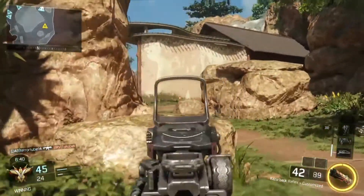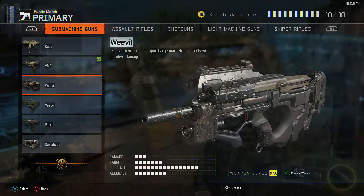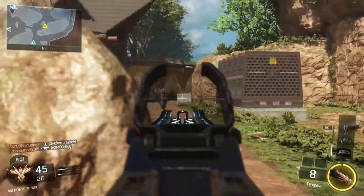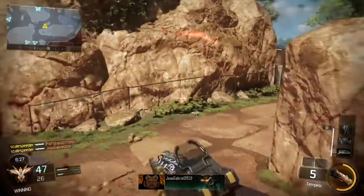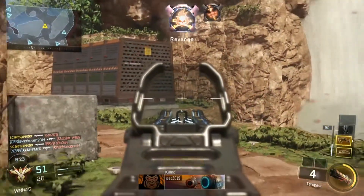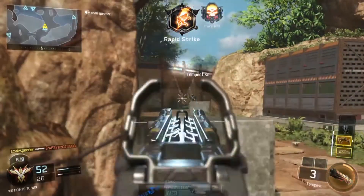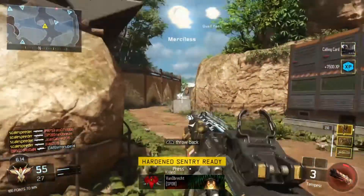An underrated SMG, the Weevil deserves at least some of your attention. After 178 kills and a KD ratio of 1.05 with 18% accuracy, I love playing with the Weevil. It doesn't do that much damage, but combine that rate of fire with a standard magazine that seems to go on forever, and you've got a flanker's dream. Use this SMG and you'll be fast enough to get behind enemies and have the magazine capacity to drop several of them in a row.